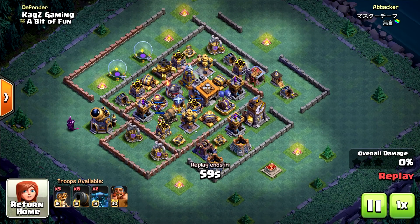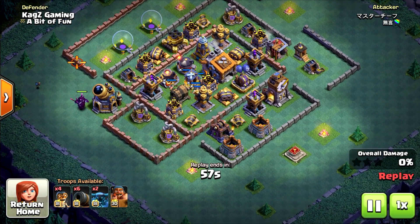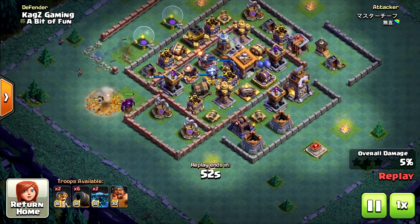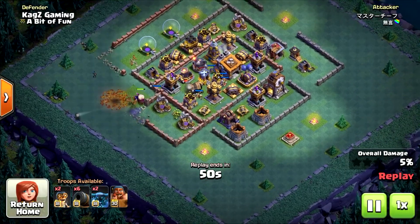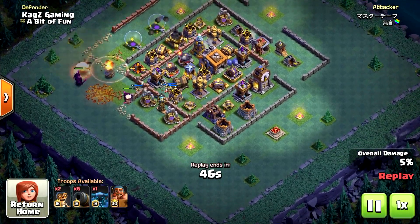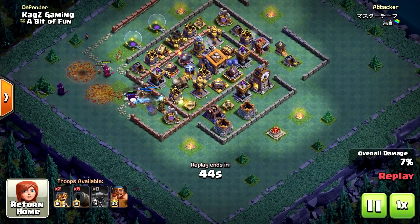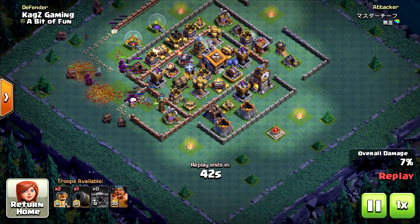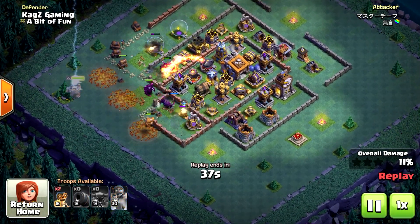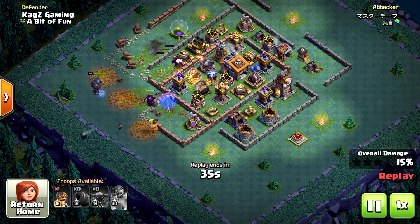Very nice. For the next replay, using the super pekkas, the cannon carts, and the bombers, which are attacking the top side. Now they open the middle section. Like the hog gliders, you need to put the pekkas not together — just one by one spread around. If they are too close they will take the damage from the mega tesla.